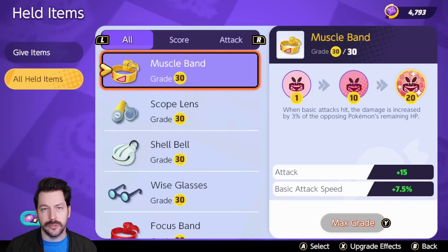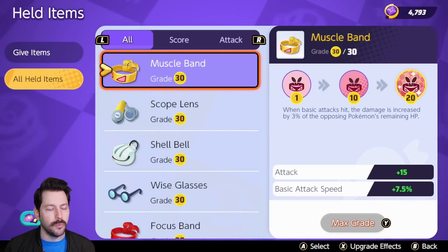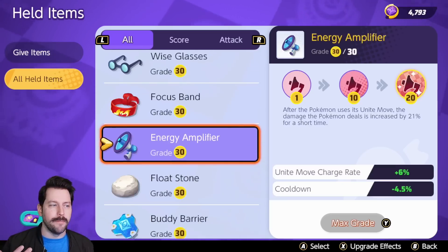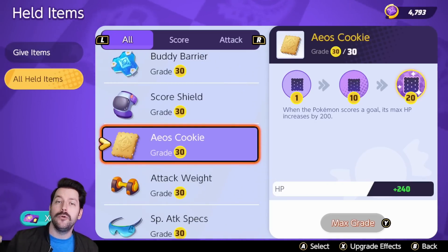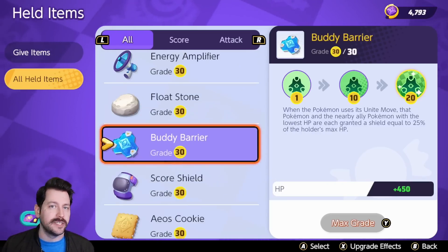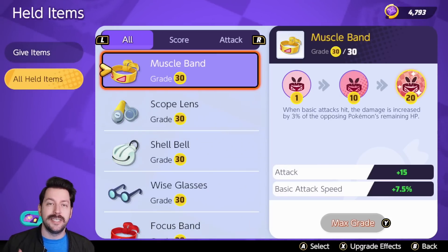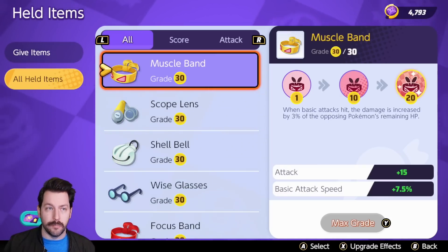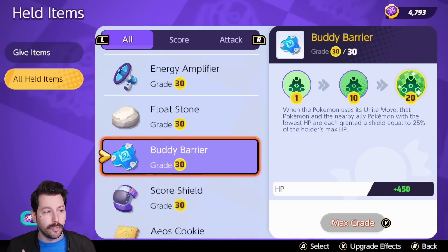Before I get any further, let's answer some of those questions. What matters when you're looking for a build? I think one of the biggest things that matters is what you're actually trying to do with this Pokemon and how you're going to take advantage of said item. All of these items, for the most part, are decent on the correct build and with the correct play style, which I think is really, really important to notice.